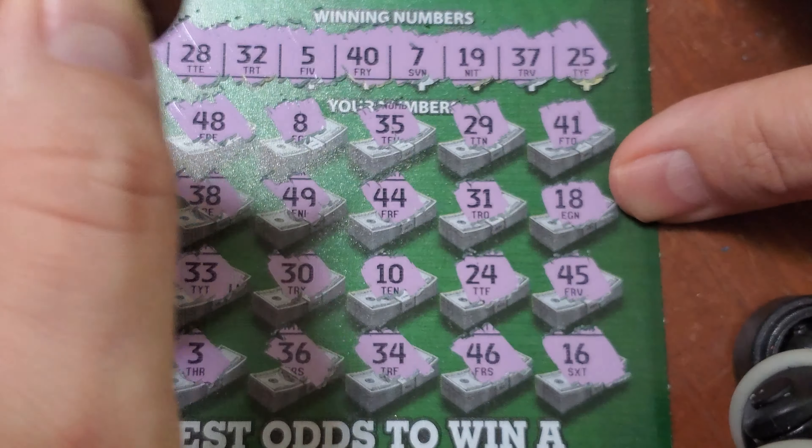Let's move right along to our 100 Times the Cash. Rules on this ticket are match any of your numbers to any of the winning numbers, win the prize shown for that number. Reveal a 2x, 5x, 10x, 20x, 50x, or 100x symbol and multiply that prize by 2, 5, 10, 20, 50, or 100 respectively. Ticket number six — odds on this game are one in 3.03.